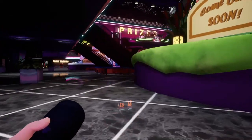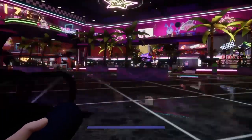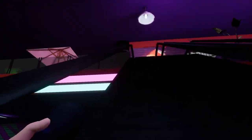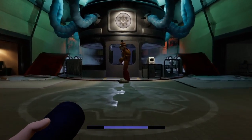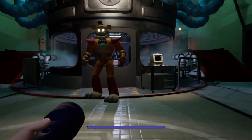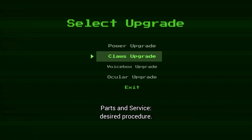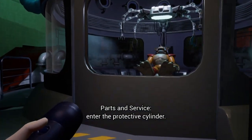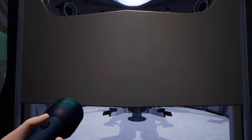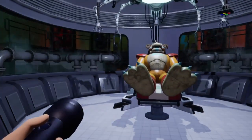I gotta find a recharge station because I gotta get Freddy up with me so I can take him down for his Parts and Service upgrade. That shouldn't be too hard. Got Freddy down here — if we took the lift down. Let's get you hooked up and ready to go. I saved before this — somebody couldn't save right before this. Maybe I could. I doubt it.